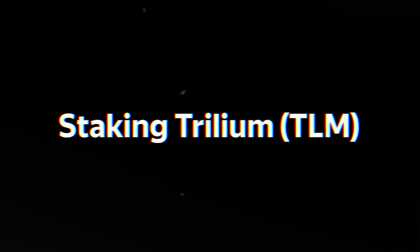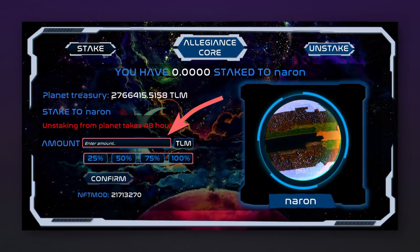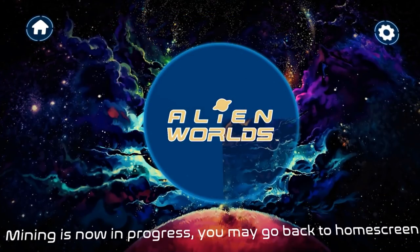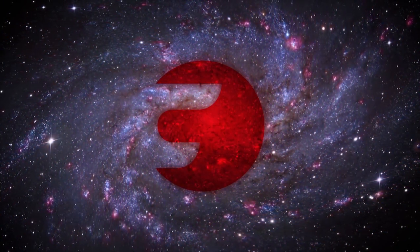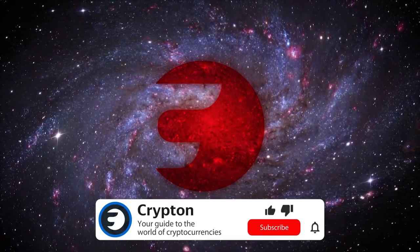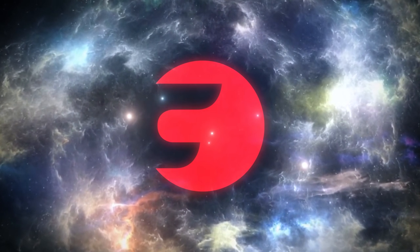Trillium tokens can be sent to staking on planets, where they will be used to vote and control the planet's economy. To do this, go to the staking tab, select a planet and click stake, enter the number of tokens or select a percentage, and click confirm. To withdraw tokens from staking, click unstake — but remember that taking back coins from staking will take 48 hours. At the moment, only the mining of Trillium and NFT tokens is available. Battles between players, quests, and more will be added soon. Subscribe to Krypton and our social networks — all links are in the description.